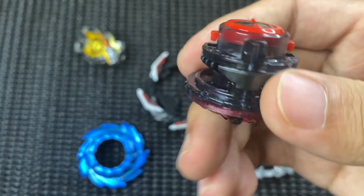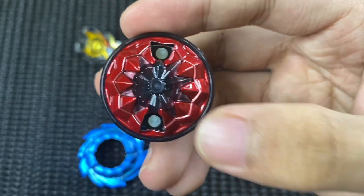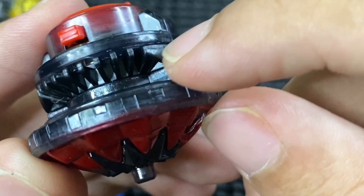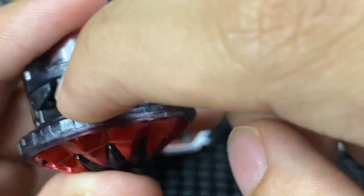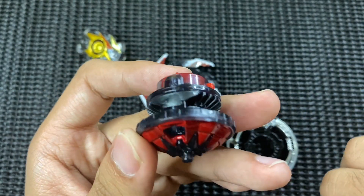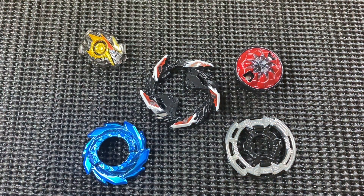Tak tahulah bila dah ada High Charge Dash ni orang akan pakai Charge yang lain ke tidak. Kita akan tengok performance sekejap lagi - memang sangat cantik, warna hitam dan merah besi. Macam biasa untuk Hide driver, mesti ada benda hitam-hitam yang jarak-jarak menunjukkan dia ialah Hide driver, dengan Dash, Hide, dan Charge.